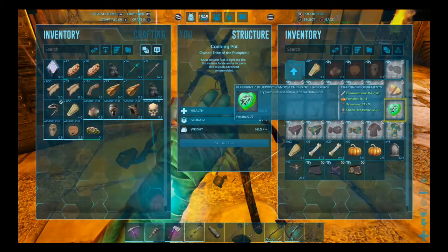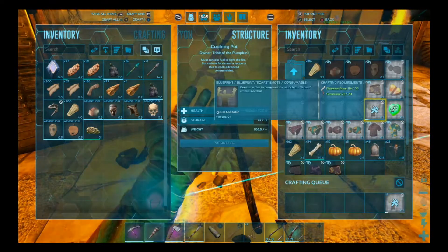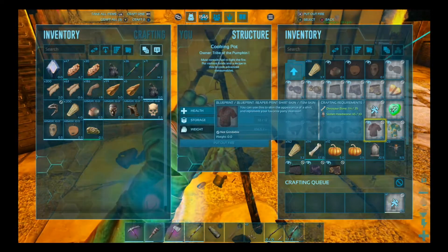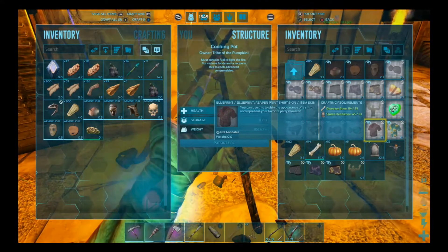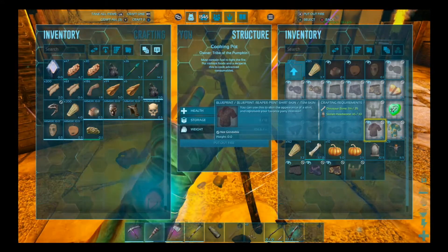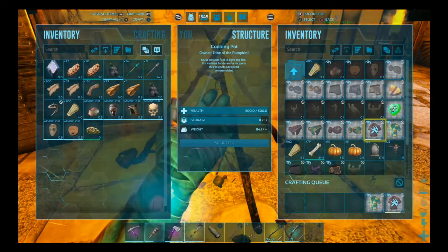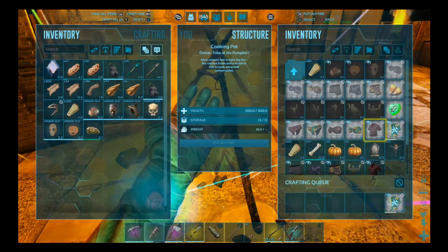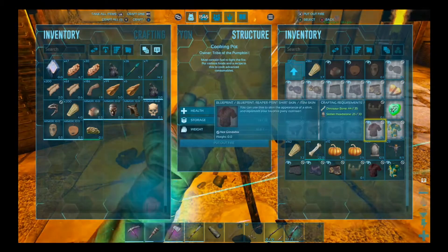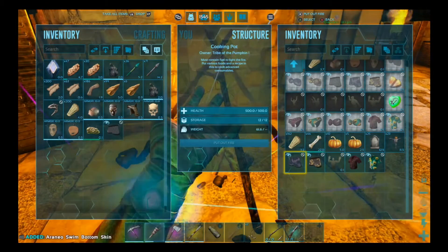Then I'm gonna make these two print shirts, and these are gonna take more headstones. It kind of worked out that we have enough to make maybe three, maybe four chibis, I'm not quite sure. Let's drag these over. I didn't think to make pants to put those on, but we can try them on our cloth pants that we're wearing. Looks like we can make two chibis.